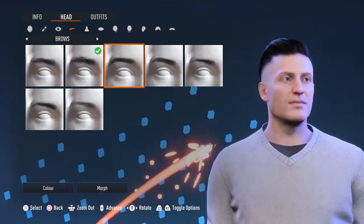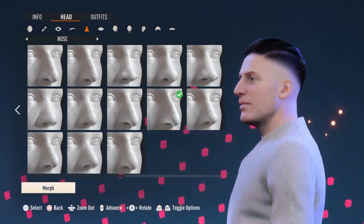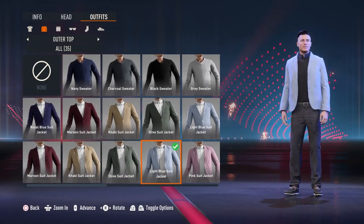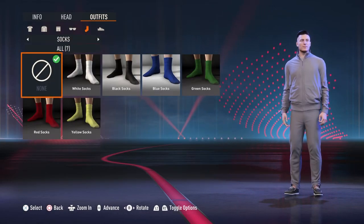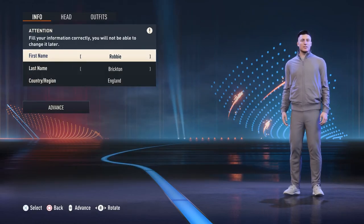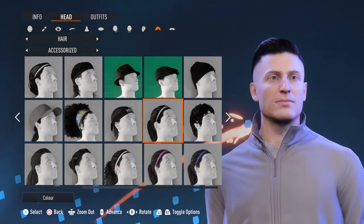For the first career, I thought why not use the Create a Club feature? I enjoyed it a lot last year and there's so many possibilities with it. The amount of clubs you can create — you can go for a club that you know in real life, a club that already exists but is maybe in a Sunday League tier, or you can base it off your own Sunday League team, or choose a national team.